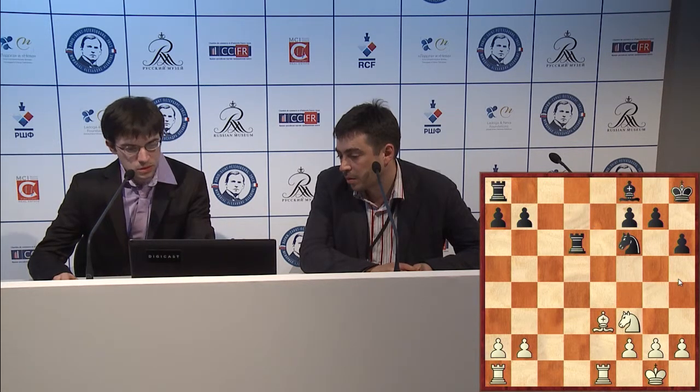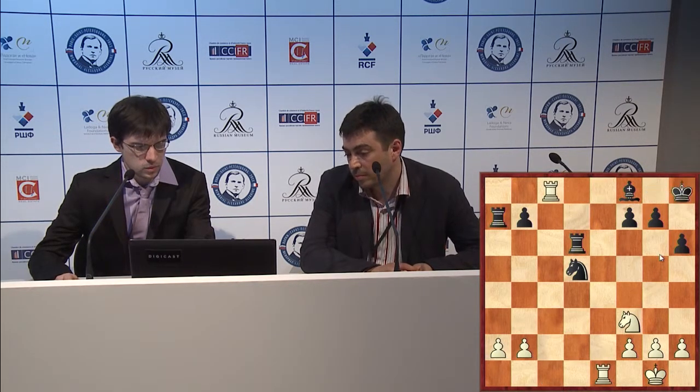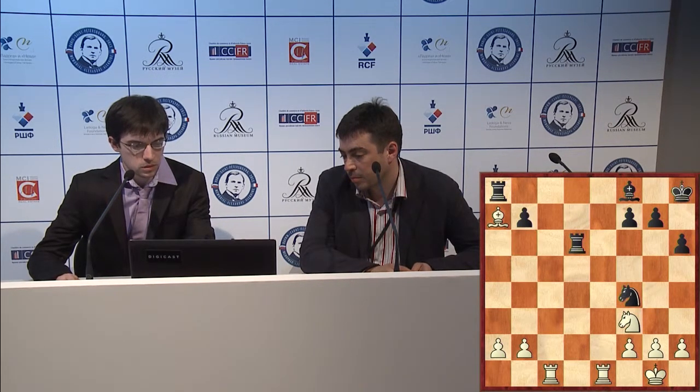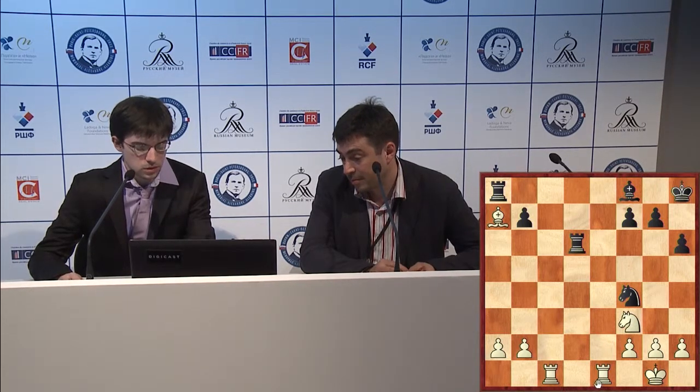But after bishop f8 already, things are not so easy. Rook c1, knight d5 — well, here I was considering this a little trick, because this would be quite bad, I think. King g8, rook e8 — unless I'm missing something — but the problem is that after b6, it's not clear. But maybe after knight d4, the knight comes to b5 — maybe I'm still better. I wasn't sure, but this was really a problem, probably, because now you threaten to take, the knight is ready to cover on e6, and you threaten knight d6 as well.